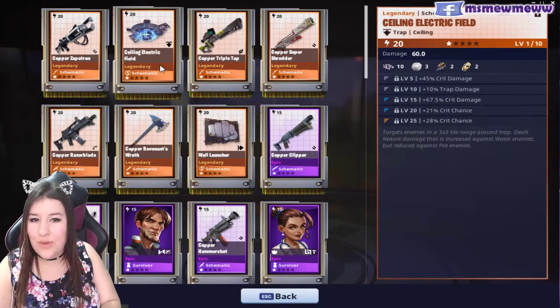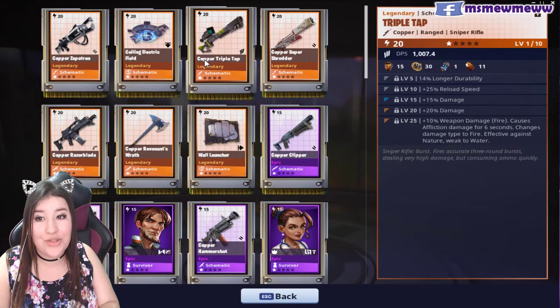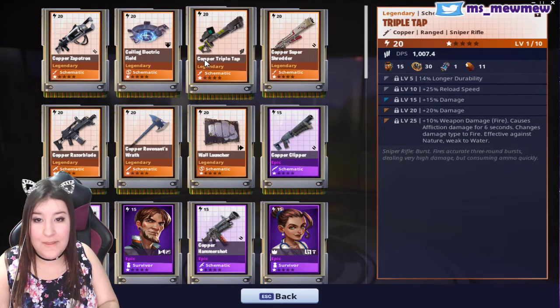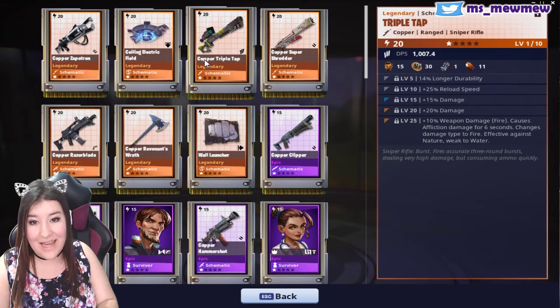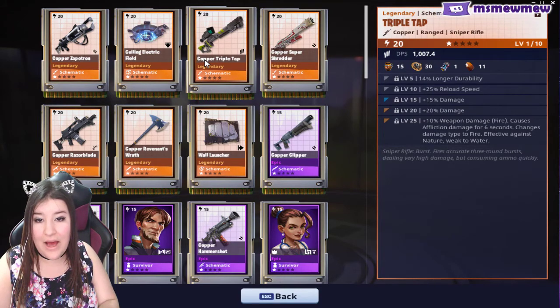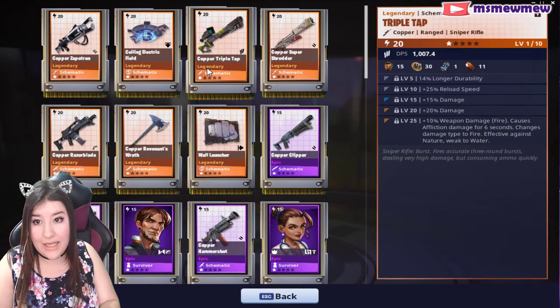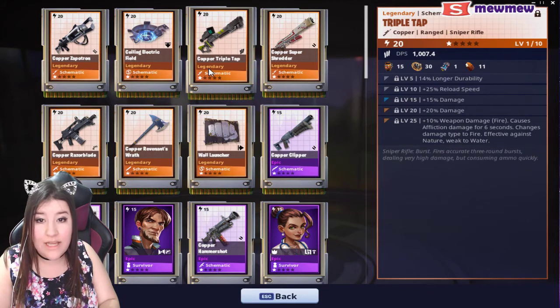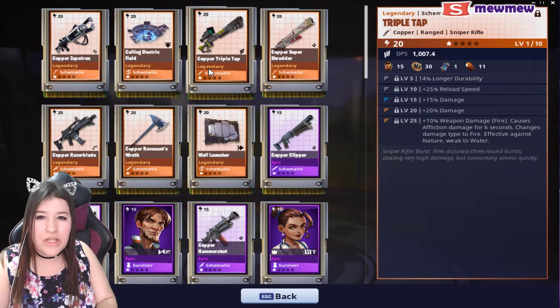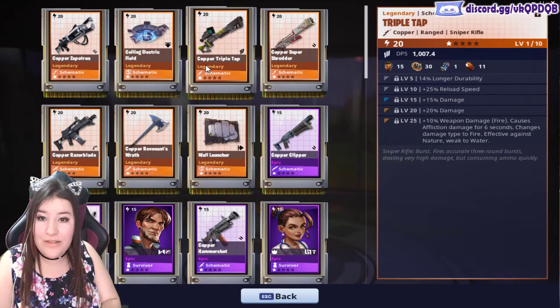I might swap this out — I have to check which one I have before, so we'll compare. Triple Tap: long durability, reload speed, damage, damage. And this has an element — 10% weapon damage, fire affliction damage for six seconds. Effective against nature, weak to water. I might have to try this out because I haven't tried this gun. It's going to be doing 35% more damage, reloading faster, and it's going to be durable. I kind of wish I could change the durability for more damage, but it might be so worth it. We'll play around with it.